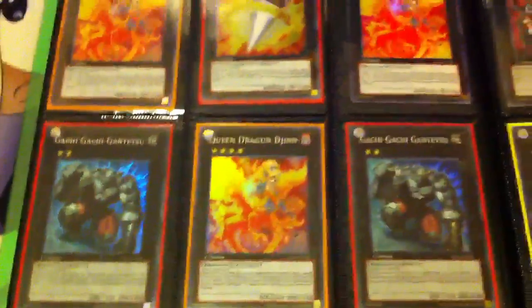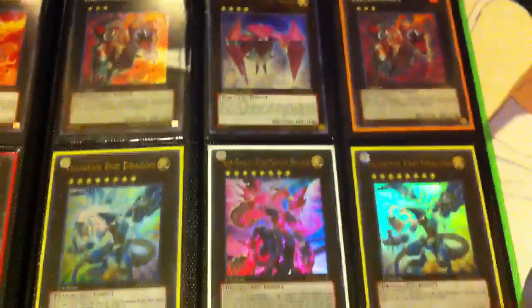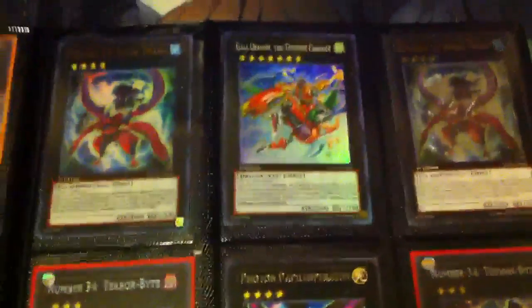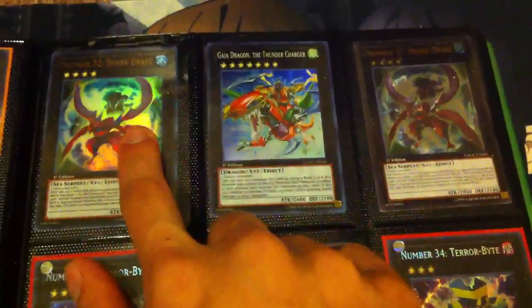Three Queen Dragons. We have a Number 16 Shockmaster. Just got this recently — Neo Galaxy Eyes. Some Secret Leviathans. We have two Marine Biting Shark, one Ultra, one Ultimate. And two Gaia Dragons.